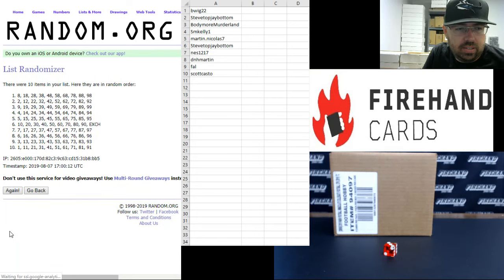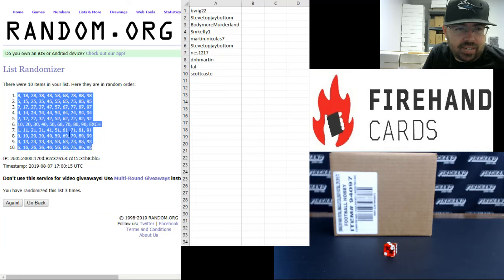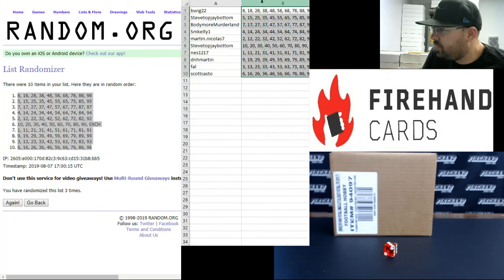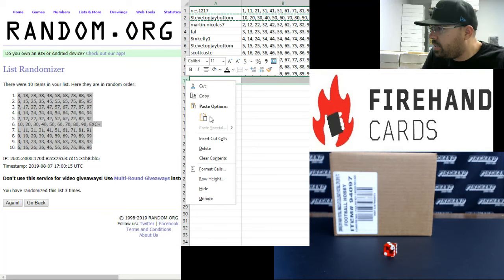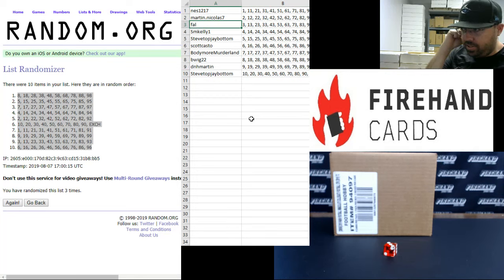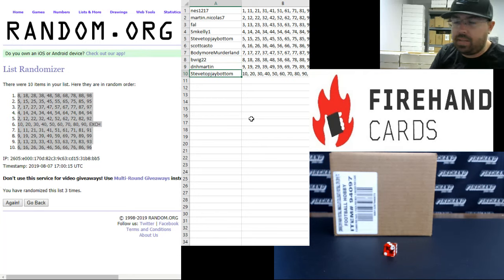Block eight up top, block six at the bottom. Alright — Ness, you have block one. Martin Nicholas, block two. Frank, block three. SM Kelly, block four. Steve Top, Jay Bottom, block five. Scott Casto, block six. Bodymore, Myrtlein, block seven. B-Wig, block eight. DNH, Martin, block nine. And Steve Top, Jay Bottom, block ten. Block ten also has all the redemptions. Alright guys, those are your blocks. Best of luck to you.